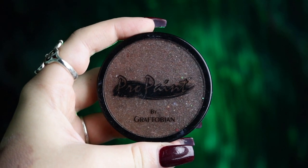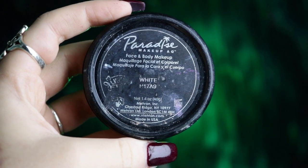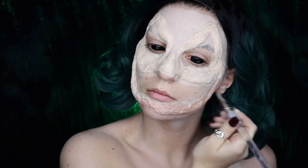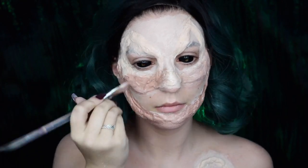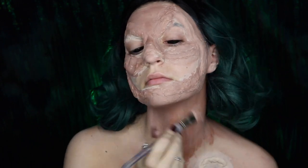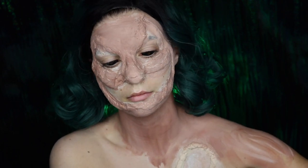Speaking of body paint, I'm taking my Graftobian Pro Paint in Fuzzy Bear Brown and mixing that with some Marin Paradise paint in white to get a nice light cocoa shade, then applying that all over the same areas as the foundation to get a closer match to burlap. The reason I like to apply foundation first is to have a smoother base to work off of and already have a little bit of color as a base before darkening it, so if I miss any areas it's not too drastic a color change.